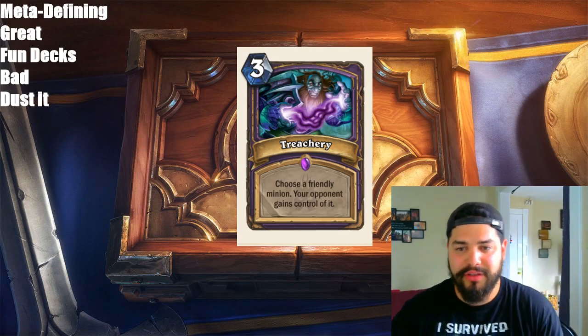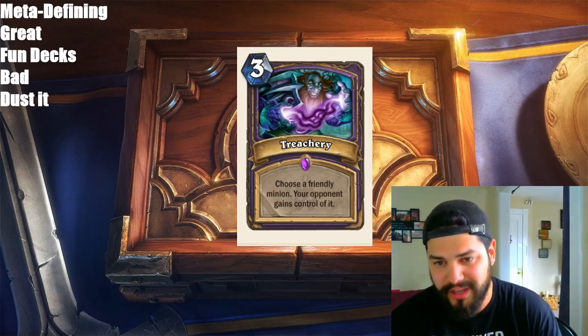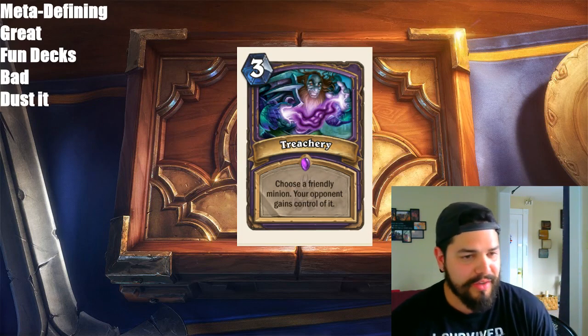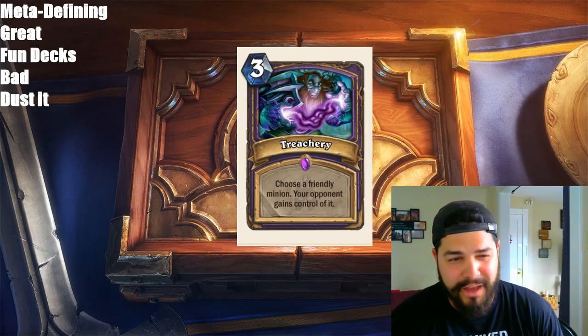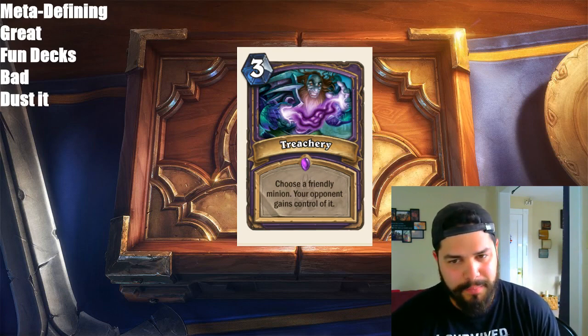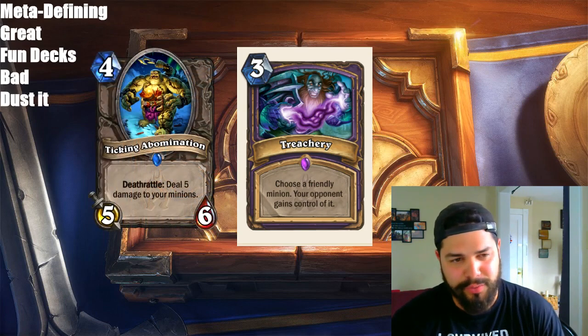Next up we have Treachery, a 3-mana spell for Warlock. It reads: choose a friendly minion — your opponent gains control of it. Very interesting card text. It's very hard to think about what cards synergize well with this card. We don't have a lot in the game right now. Basically, you have Ticking Abomination, which isn't too bad. You could play on turns 4, 5, 6, maybe trade into something.